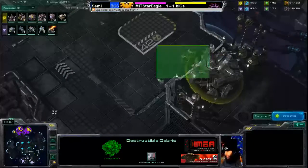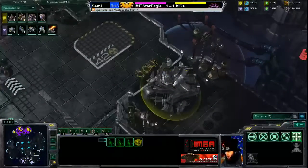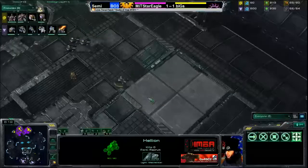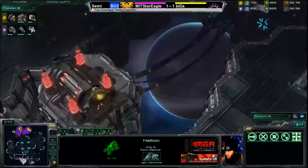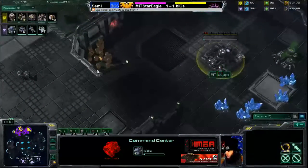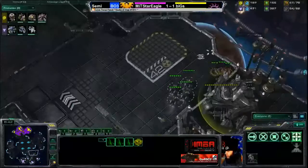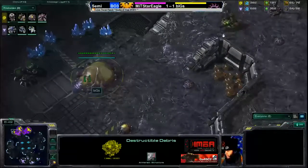Three zerglings are now working on destructible rocks - it'll take a very long time for those to go down with so few zerglings. The hellions push around and take out one of the zerglings heading over there. I like the overlord spread - overlords are positioned behind the third expansion as well as next to Star Eagle's base, so Biggs can keep an eye on things. This viking checks out what's going on.